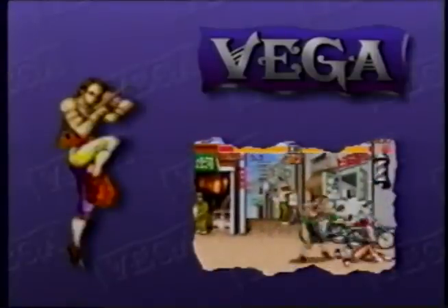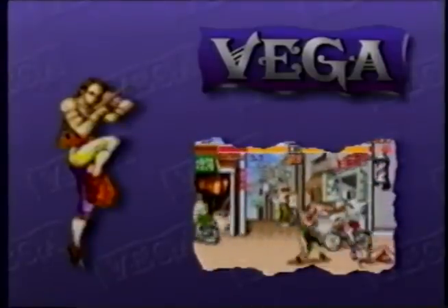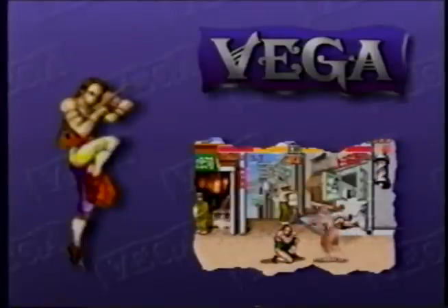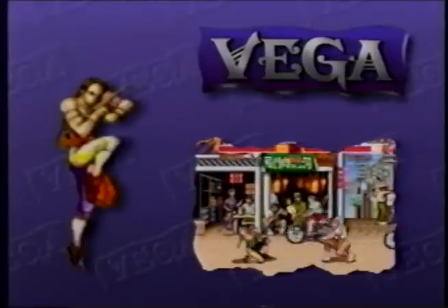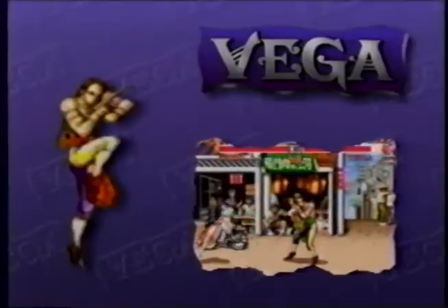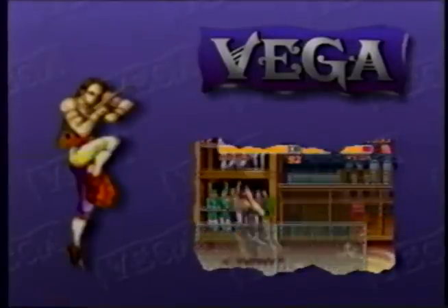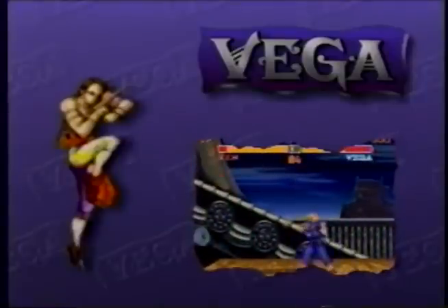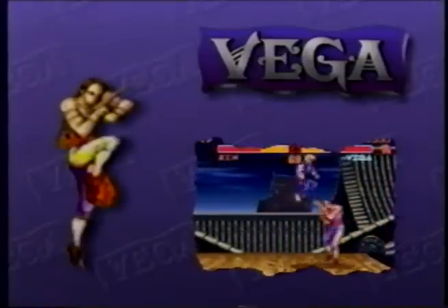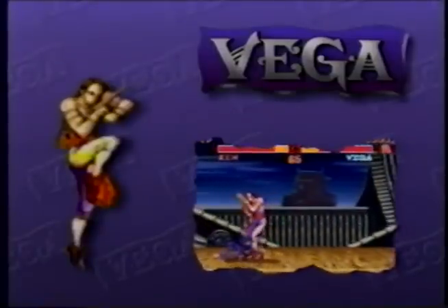Vega: a quick fighter whose claw gives him extra reach. His hidden strength lies in patience and staying out of his opponent's reach. When an adversary becomes impatient and attacks, he counters at just the right moment — like his air throw. He uses his off-the-wall throw sparingly as it can leave him vulnerable. His combinations are designed for multiple continuous hits and will cause considerable damage.